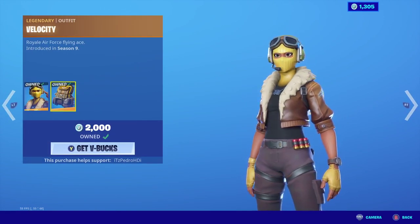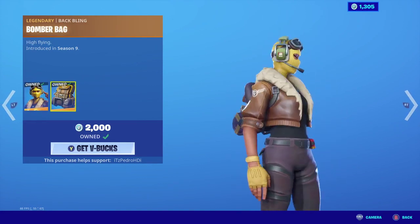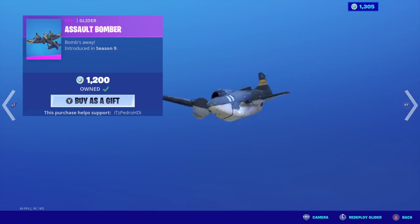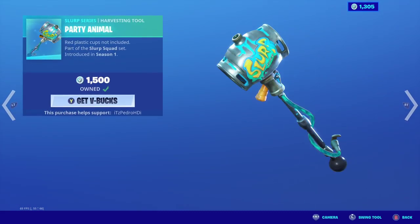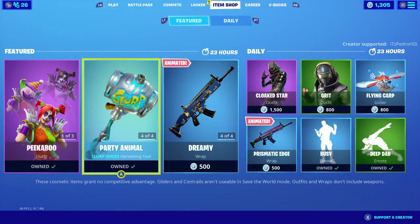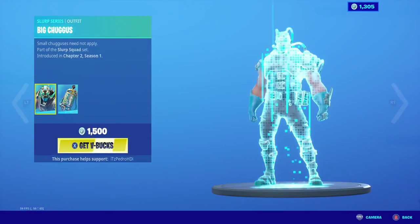Velocity doesn't have a new edit style, but it's a pretty amazing skin. The Sold Bummer glider is also on the shop. And we have Big Chugs also on the shop.